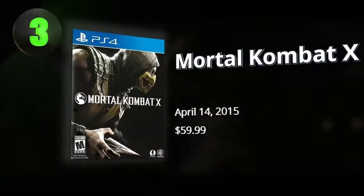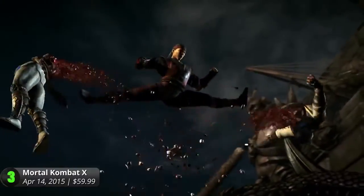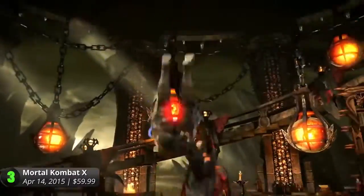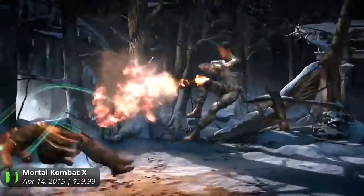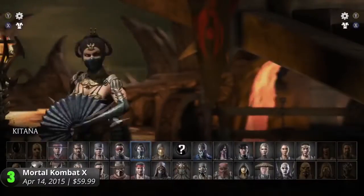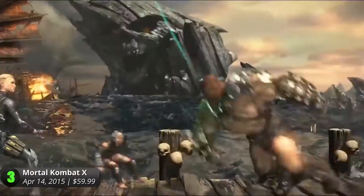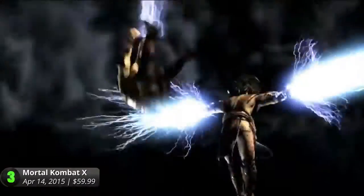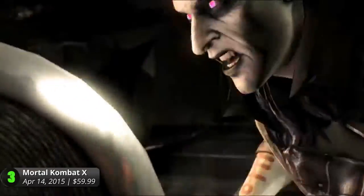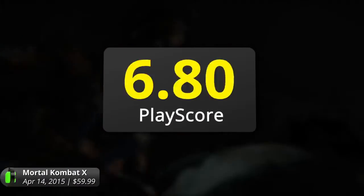Number 3: Mortal Kombat X. The Fatality continues with NetherRealm Studio's sequel to the rebooted Mortal Kombat game. Embrace the thrill of gory kills, brutal decapitations, and an insane amount of mature content to let players feel the depth of Mortal Kombat as it always has been. Gameplay is similar to its original; players go toe to toe in a fight to the death. Choose from a wide variety of characters with their own unique moves and utilize the game's energy meter for juicy X-ray attacks. Aside from the 1v1 fighting, the game includes a story mode, ranked matches for online play, King of the Hill, Survival, Test Your Luck, and a whole new Living Towers mode that takes unpredictability to a whole new level. The game finishes with a PlayScore of 8.79.